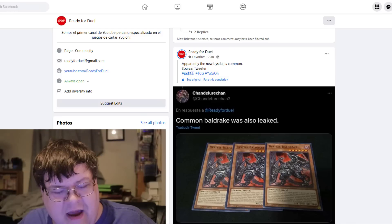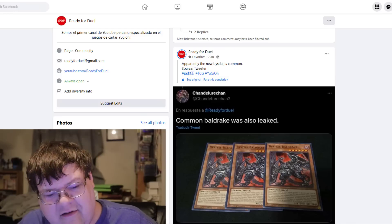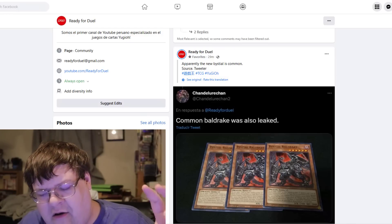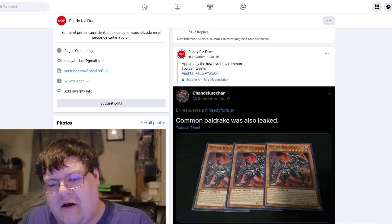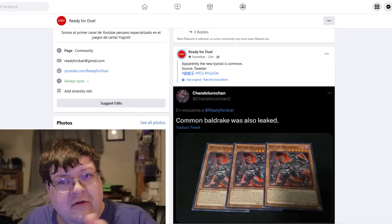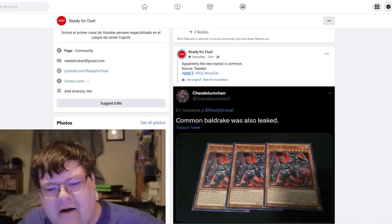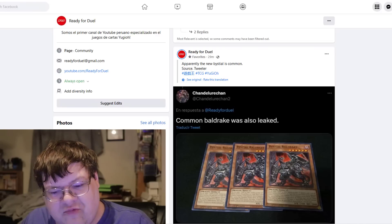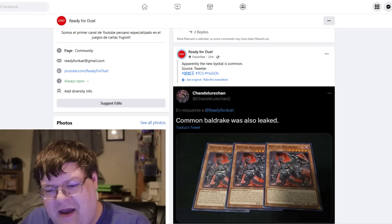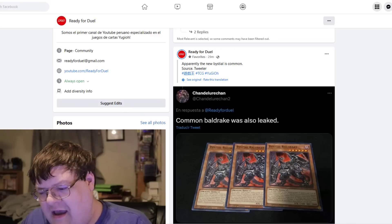Like, I feel like if you've printed Magna Hut, Druis Worm, and Snoranere all in higher rarities, you should be following suit and maintaining a uniform rarity across the board. Making Baldrake a Common just really hurts. I'm actually really disappointed in this if it's actually true.